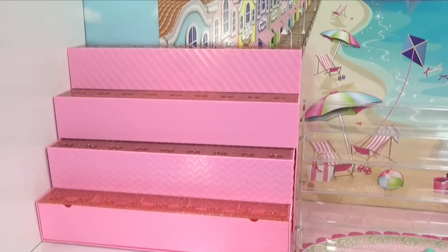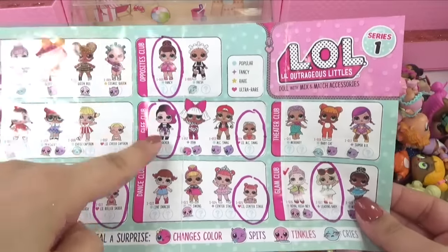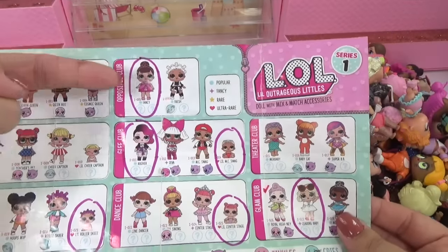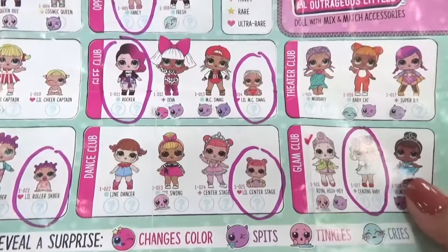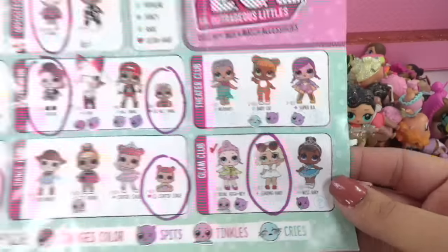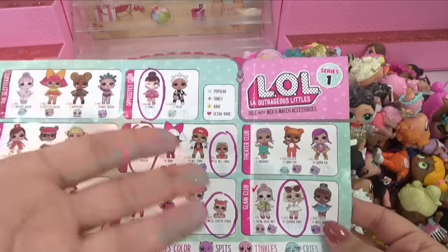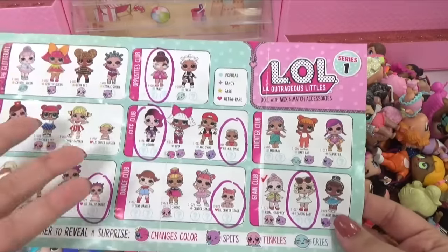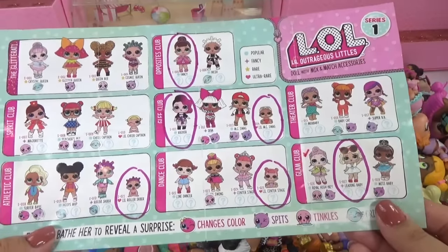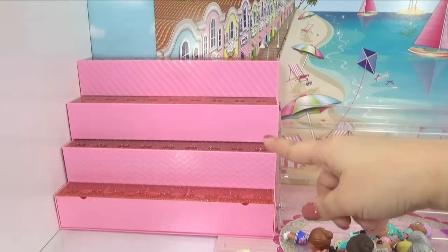We have our pop-up store stand and we're starting with Series 1. Here is the Series 1 collector's guide — I've already circled what I don't have. I don't have Fancy, Rocker, Little MC Swag, Little Roller Skater, Little Center Stage, or Leading Baby. A lot of you may have these dolls, and that's really cool! In Series 1 the little sisters were the ultra rares. Just so it doesn't take forever, let's do this in super speed.